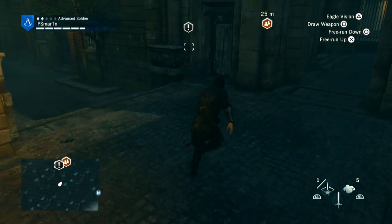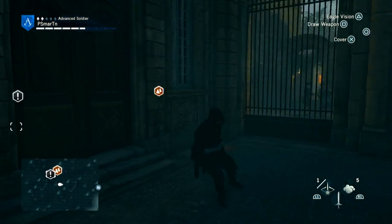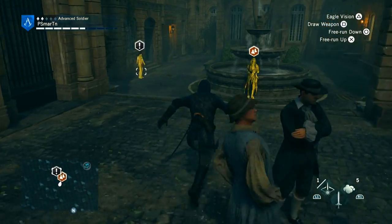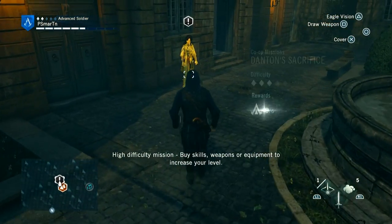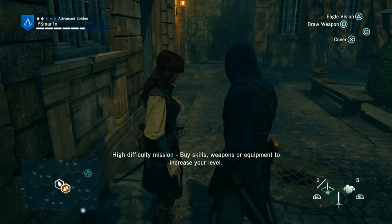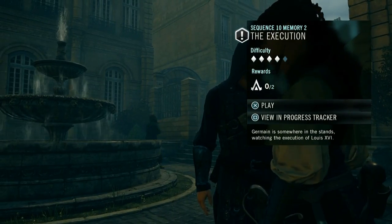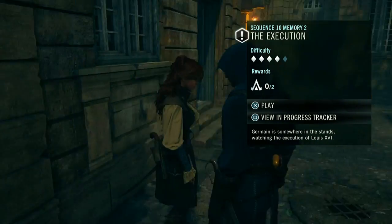Not even sure who we're meeting or what we're doing, but should find out here pretty soon. What's up girl? How you doing bae? Higher difficulty mission by skills and weapons — the execution. Sequence 10, memory 2. It's a 4-diamond difficulty.